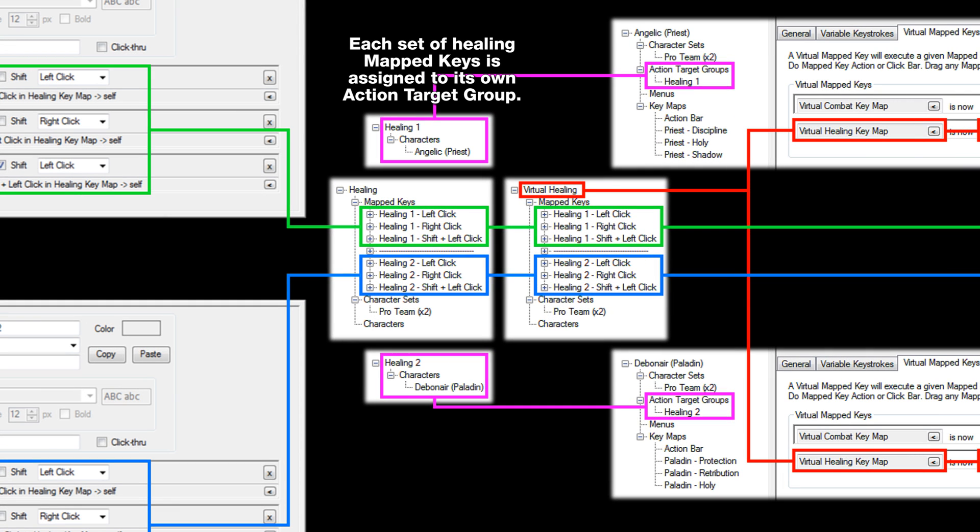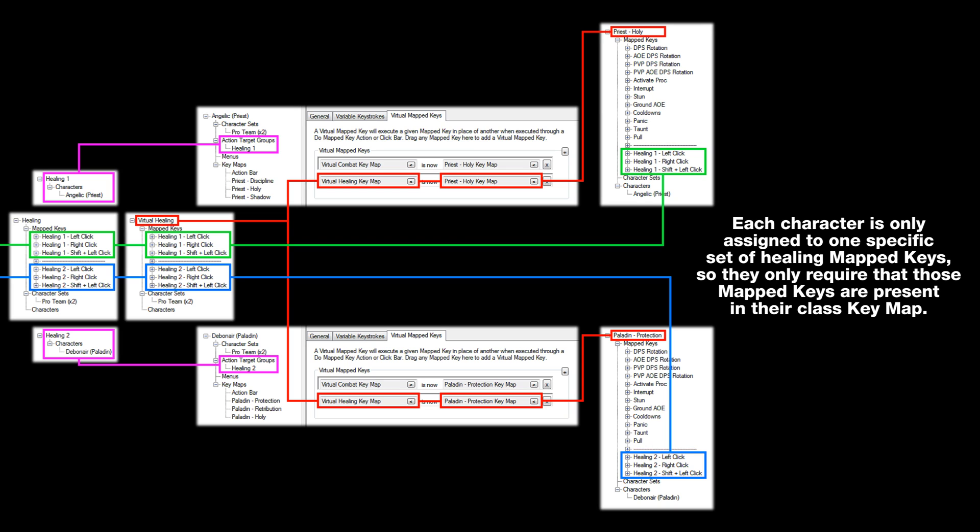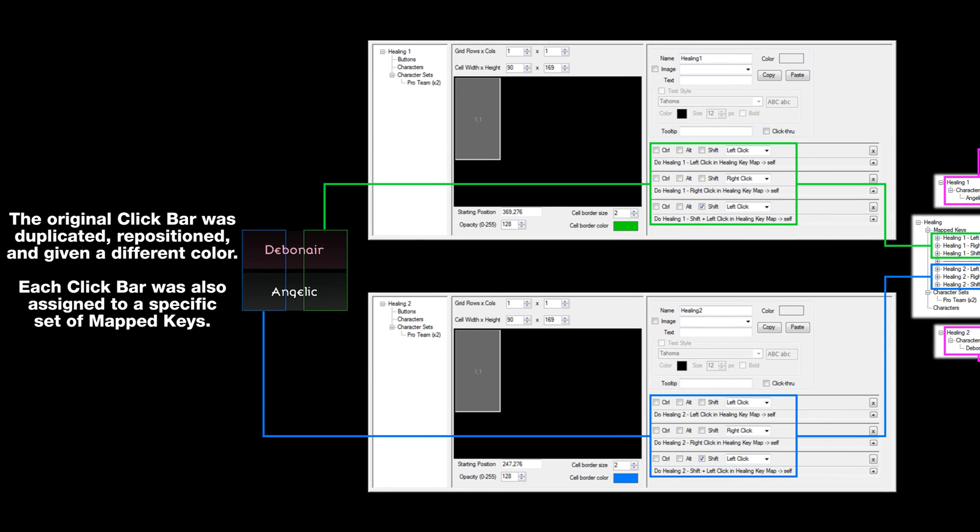The Healing 1 set has a target of Healing 1, which is an action target group that contains my Priest. And the Healing 2 set has a target of Healing 2, which is an action target group that contains my Paladin. Then, at the character level, the Priest is set up the exact same way as before, and the Paladin is set up in a very similar manner. As for the class keymaps, since my Priest is only attached to the Healing 1 set, she only needs those mapped keys to be included in her class keymap. Likewise, the Paladin is only attached to the Healing 2 set, so I've only included those mapped keys in his class keymap. And then there are the Click Bars — I've made a copy of the existing Click Bar, repositioned it so that it wasn't overlapping the first, and then assigned each Click Bar to a different set of mapped keys, so that one Click Bar fires off the Healing 1 set and the other fires off the Healing 2 set.